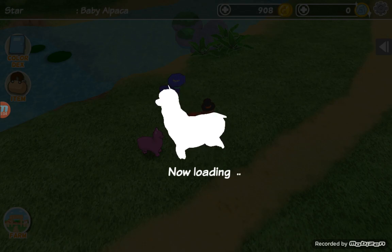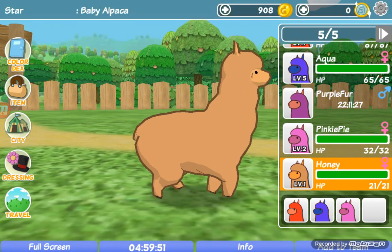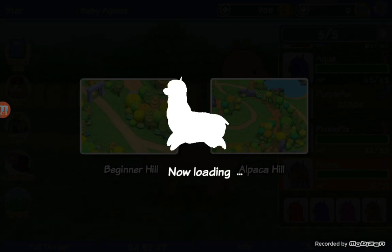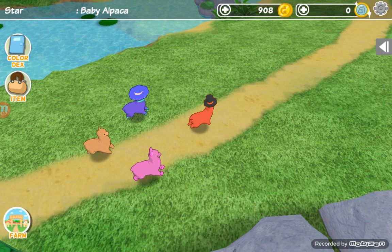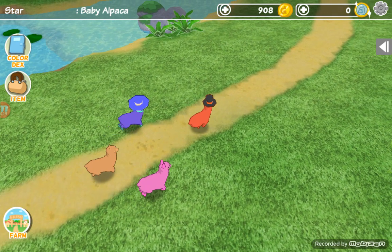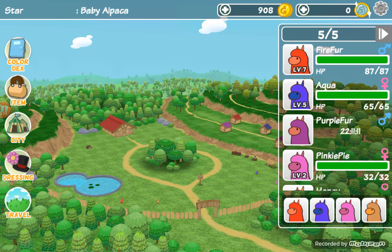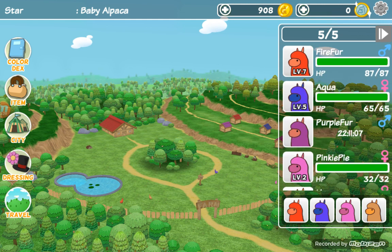Now I'm actually going to put her into my team because I want to show you what it looks like with a full four — this is what it looks like if you have all four alpacas in your team. In the next video I may not have Honey anymore, and I might have a lot more upgrades. Bye guys, please subscribe!